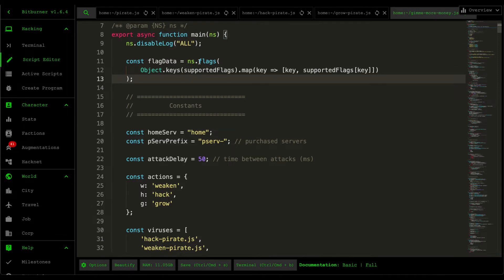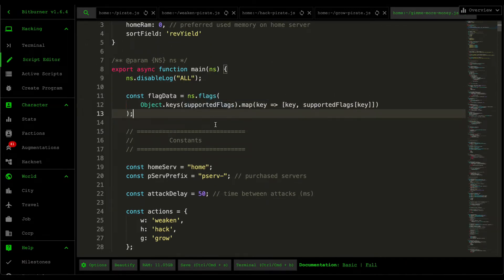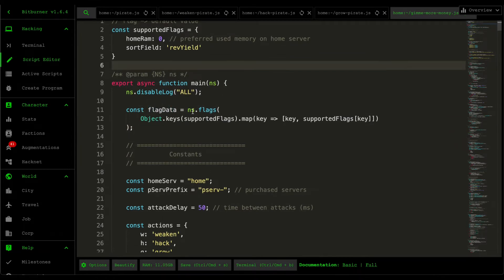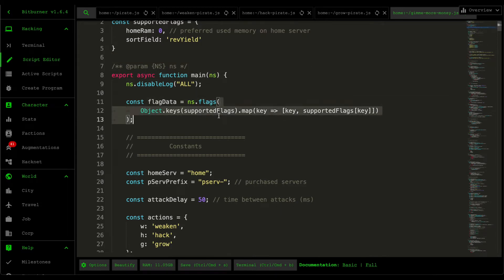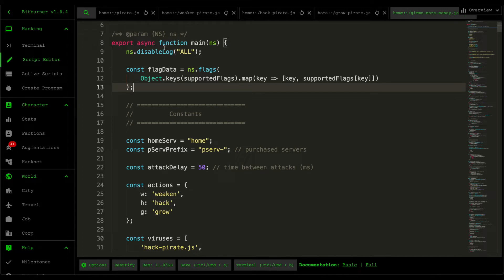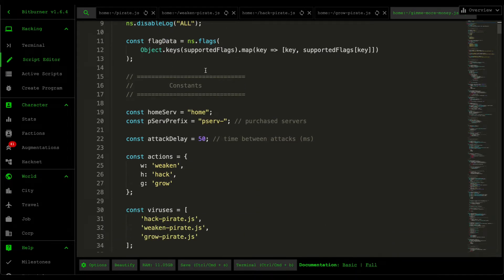Moving down to the flags and constants — the flag data uses ns.flags, which takes a two-dimensional array of strings or numbers and creates an object containing all the flag data. I modified it so flags are defined as key-value pairs mapping the parameter to the default value, then convert that into a two-dimensional array. This retrieves all the flag data as an object containing home RAM, sort field, and whatever arguments the user passed.